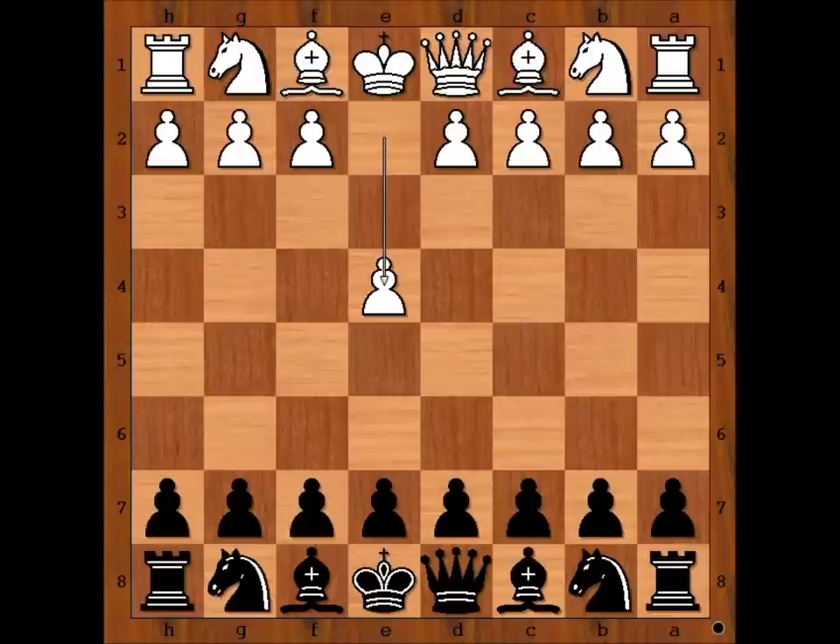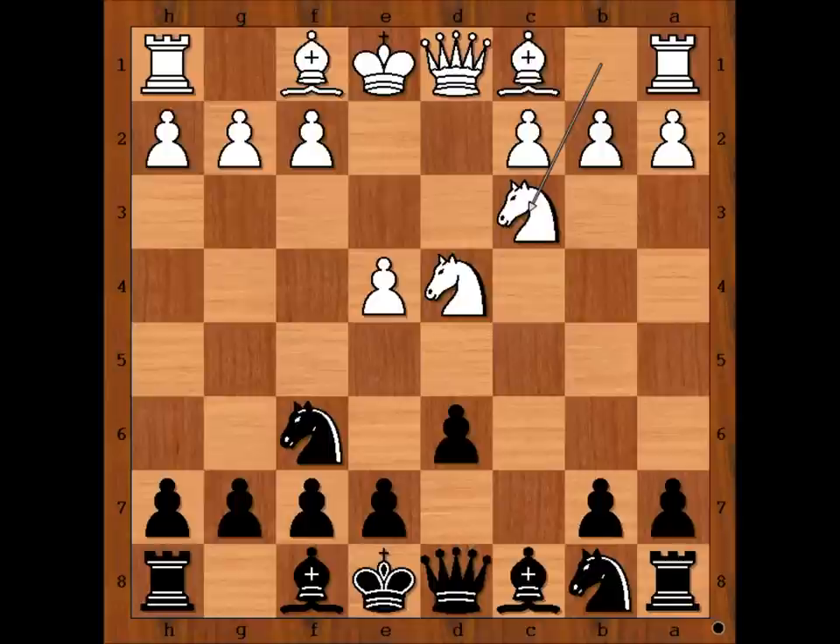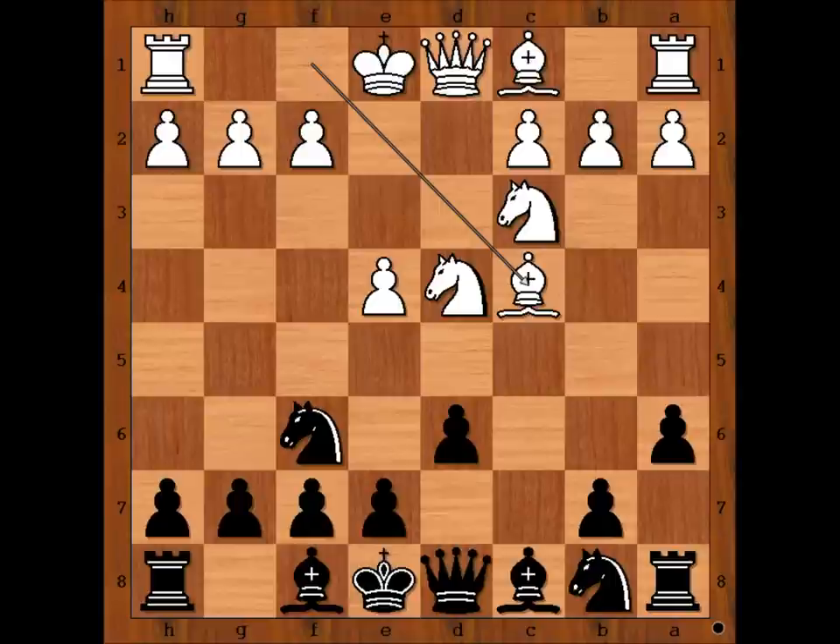Maurice Ashley had white pieces and he started with e4. Nakamura played c5, the Sicilian Defense. Nf3, d6, d4, cxd4, Nxd4, Nf6 attacking the pawn on e4. Defending, and Nakamura played a6, the Naijdorf variation of the Sicilian Defense.